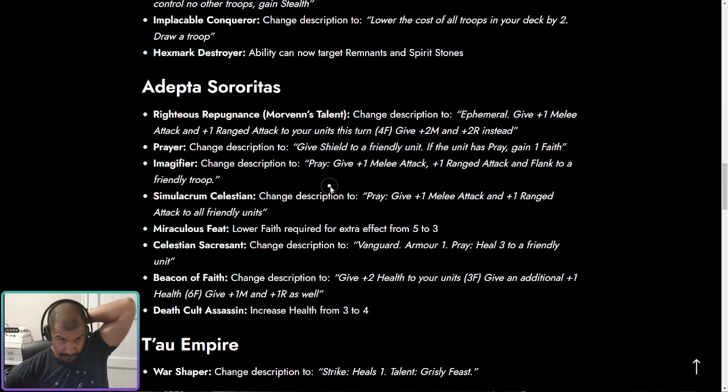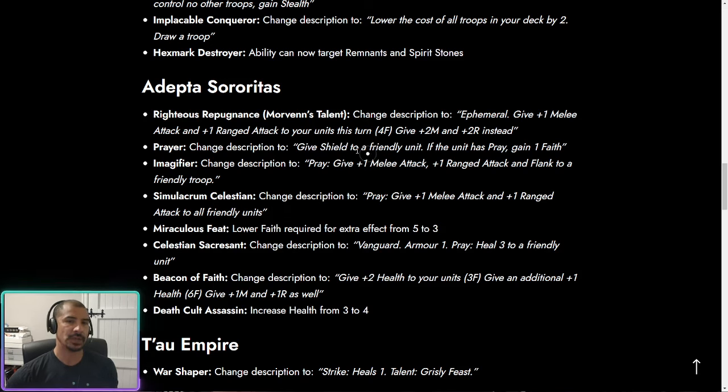Next up, let's look at the Adepta Sororitas, aka Sisters of Battle. The Righteous Repugnant, which is Morven's talent — Morven being the Legendary Warlord — has changed so that instead of giving plus one melee and plus one range, it now gives plus two melee and plus two range if you have four Faith. I love this kind of scaling with Faith, something we saw with Junith. Morven needed something because she was probably the worst Warlord out of the three. Plus two plus two is a lot if you've got a wide board, though Morven tends to be more of a removal lord, so there's potential anti-synergy.